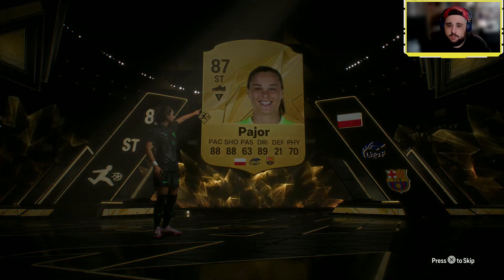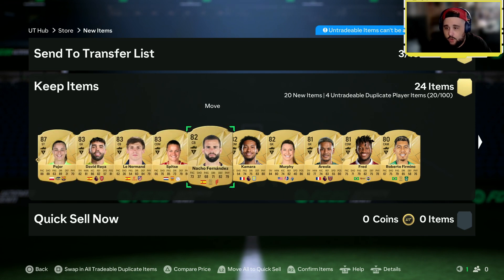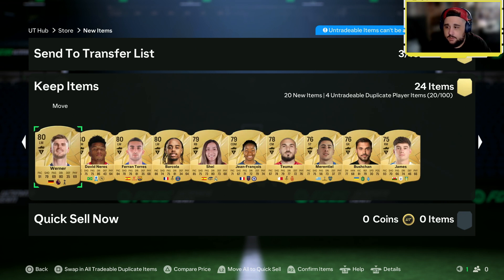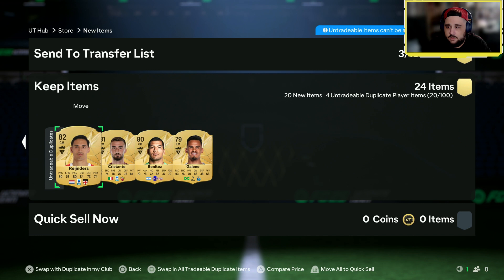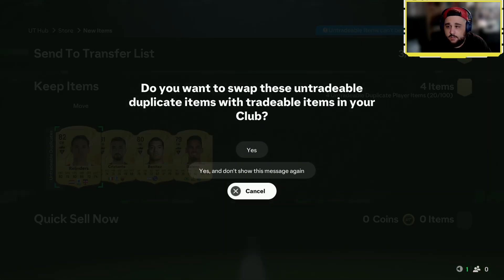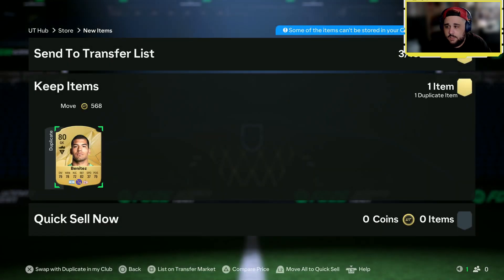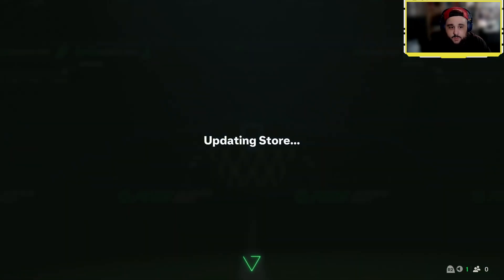All good fodder going towards Diogo Jota SBC. Rare linens — Areola, Fred, Bobby Firmino, Timo Werner. Rinders — he's very good on this game by the way. I've been collecting Argentinians a little bit now because of the new objective requirements.